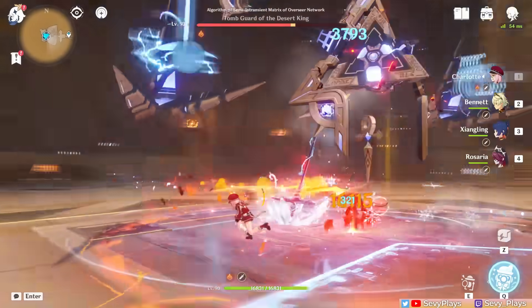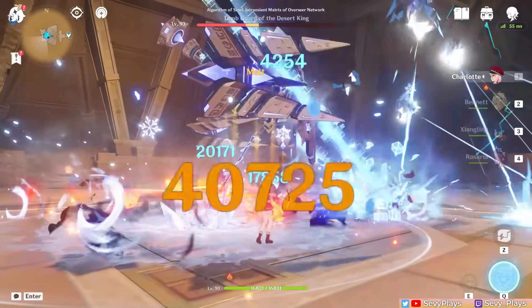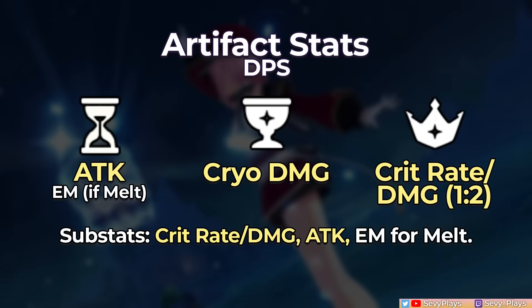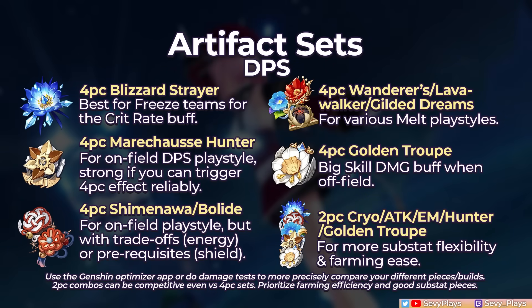If building Charlotte for damage, be aware she will output significantly lower damage compared to dedicated cryo DPS units and won't give the same return on investment. That said, she'll follow the path of other cryo DPSs, and if another unit covers defensive needs, building ER on Charlotte isn't as important. Blizzard Strayer is her general best set in freeze comps, while some sets are conditionally good in melt comps. If farming the Fontaine artifact domain, leftover Golden Troupe pieces still give her skill significant damage bonus for an off-field playstyle.